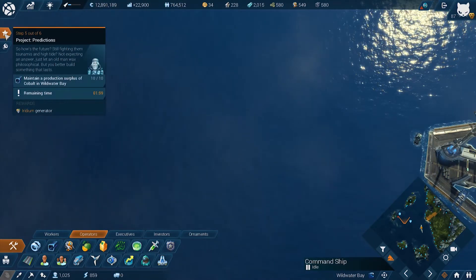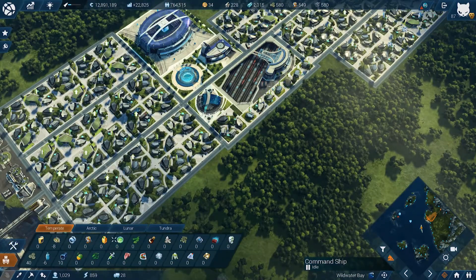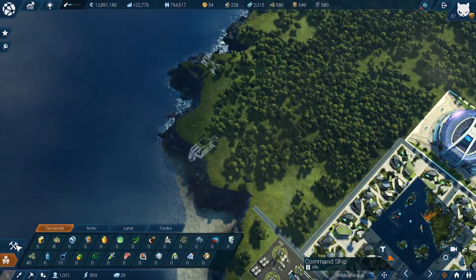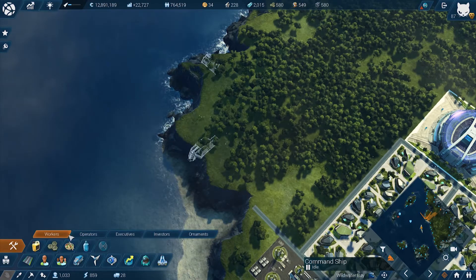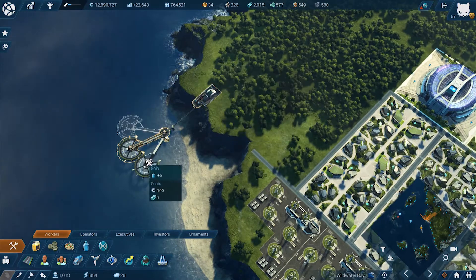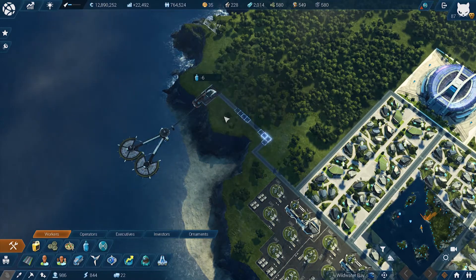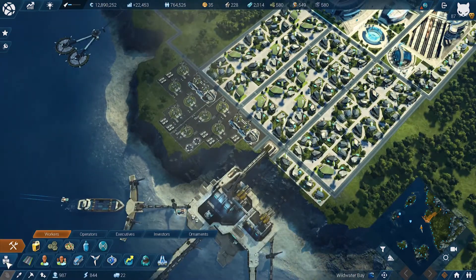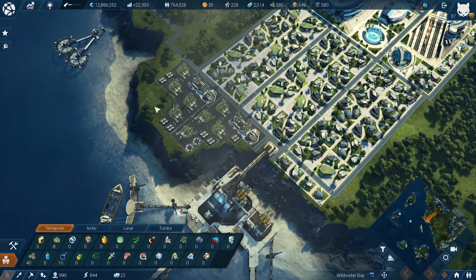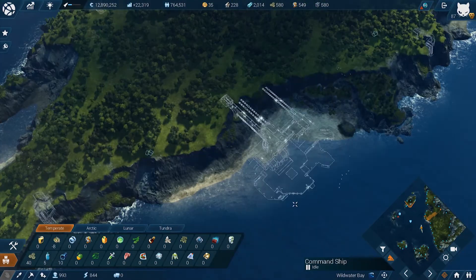How long have we got left on this? We've still got a couple of minutes. Let's check — we're running a bit low on the old water supplies. Let's get a drinking water facility going. Water supply is good. Gonna need a bit more food soon though. In the meantime, I feel like making sure we secure the rest of this territory.